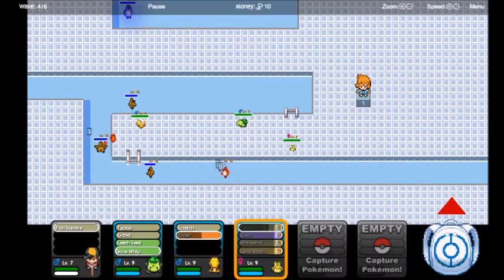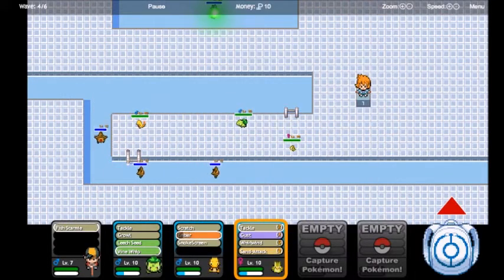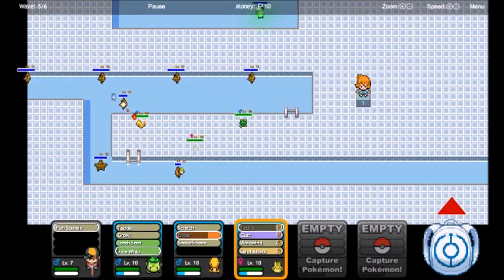Bulbasaur learned Vine Whip — as soon as you have that, start using it because it's gonna come in very handy. That Staryu will go down, and we have Smokescreen but we're not going to need that. Now we're going to start Whirlwinding — it's usually the last few that you need to whirlwind. Then right away the next group comes in, and as soon as that happens switch Pidgey back to where it can attack better.